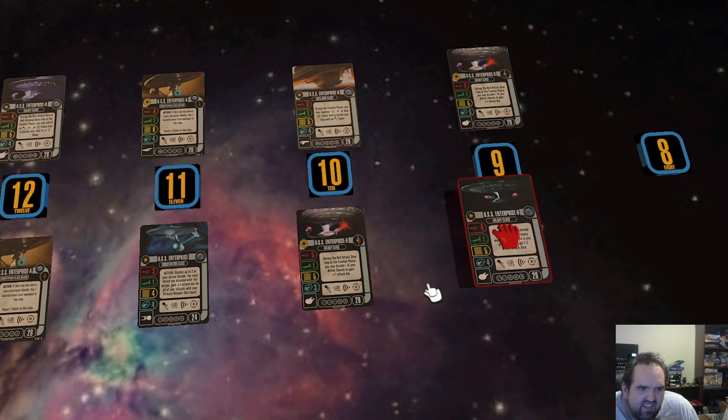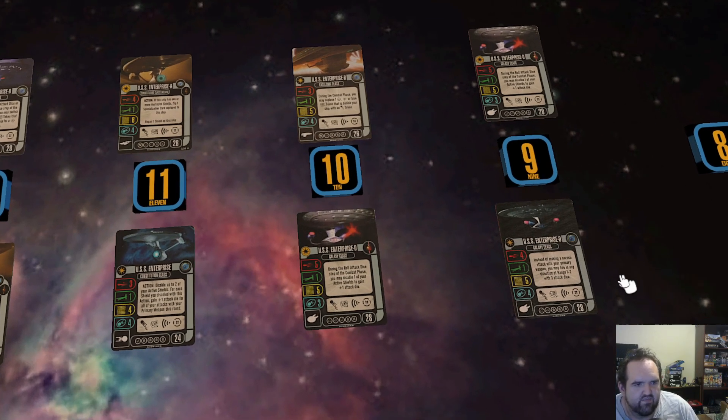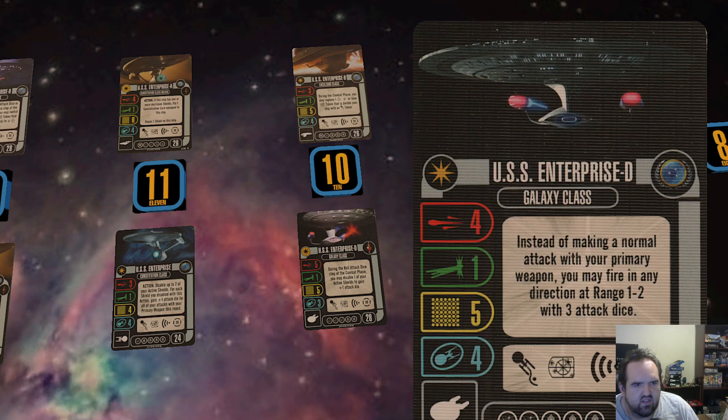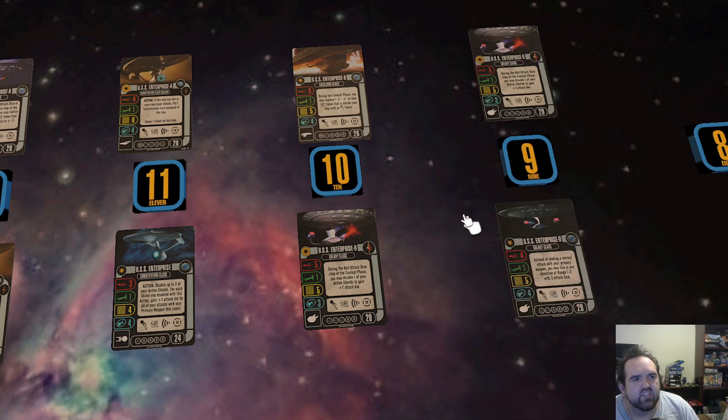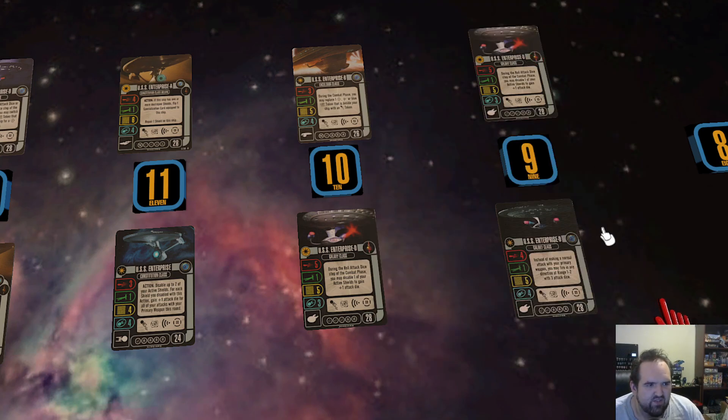Speaking of Enterprise D, I've got the original one here. I still like this one and had it favorably ranked in our Galaxy rankings. It does lack the tech slot, which is a big bummer for any Federation ship. The 360 ability is perfectly fine, but I think there are some better, more versatile options out there. And I can see how Mirror took one of the crew slots and made it a weapon slot from this original D.